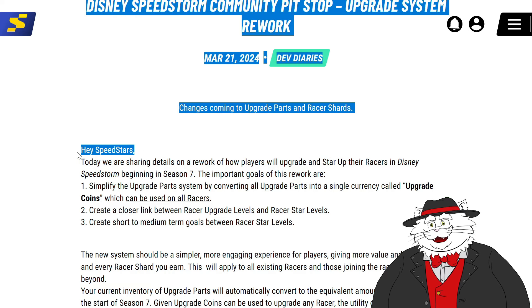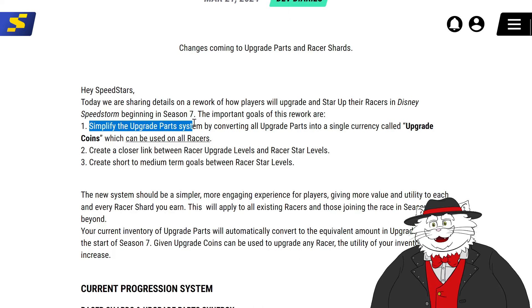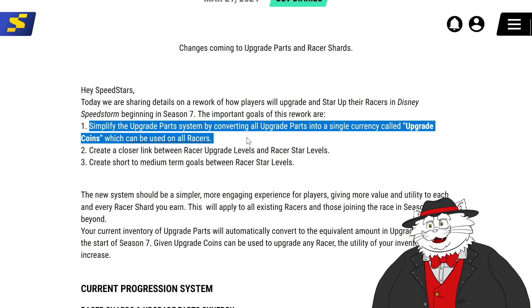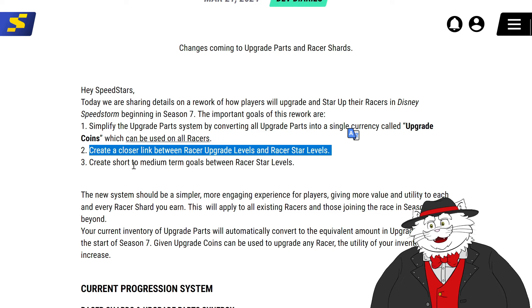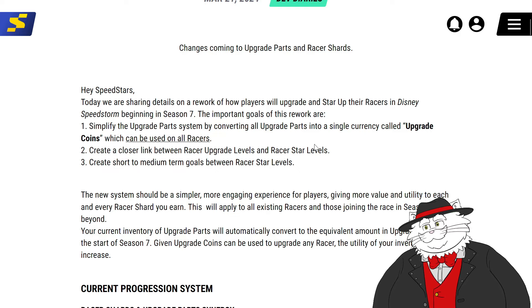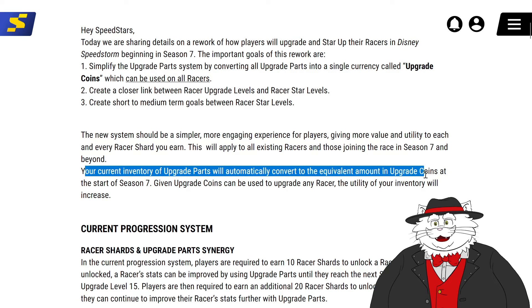Changes coming to upgrade parts and race shards. Hey racers, today we're sharing details on a rework of how players will upgrade and star up their racers in Disney Speedstorm beginning in Season 7. The important goals of this rework are to simplify the upgrade part system by converting all upgrade parts into a single currency called upgrade coins, which can be used on all racers. Create a closer link between racer upgrade levels and racer star levels. Create short to medium term goals between racer star levels.